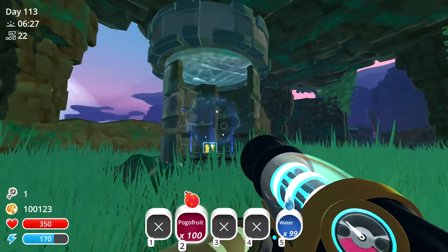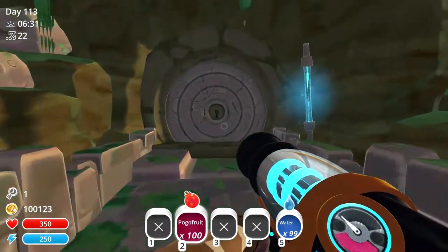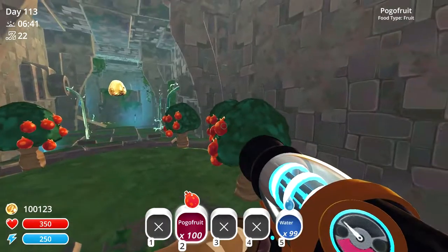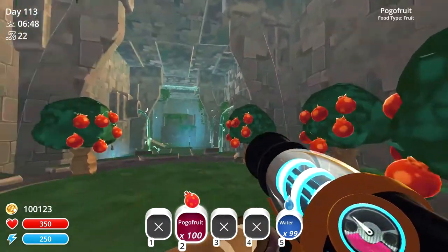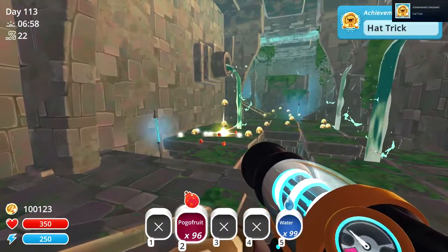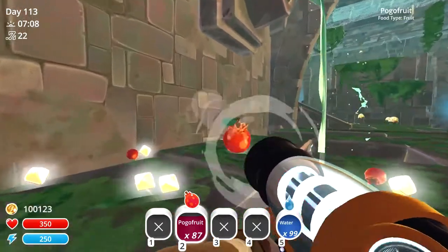The last secret vault is in the Moss Blanket, located here on the map. Once inside, you will notice there are pogo fruit trees located right here. I would recommend also bringing your own fruit inside the secret vault, because there is a ton of gold slimes and you want to make sure you don't run out of fruit. Seeing as we do have the golden sure shot, each of these gold slimes will be dropping three gold plorts each.